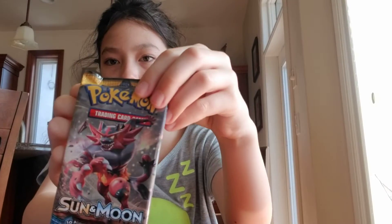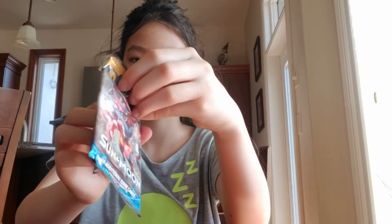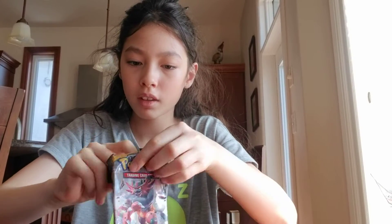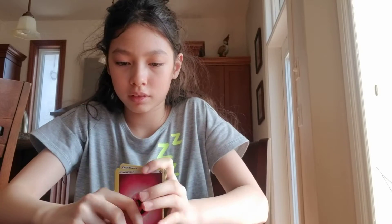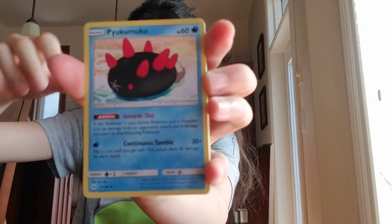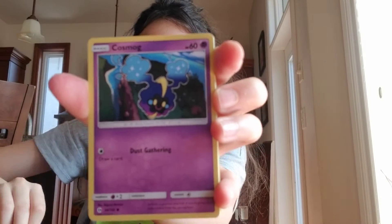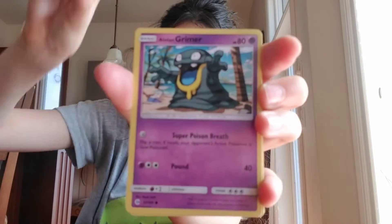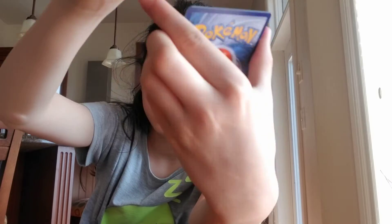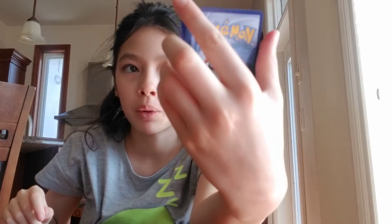But next is Sun and Moon Base, which has Incineroar on it. Also, go check out the BCGY box that I opened. Code card. Energy, Bruxish, Rotom Dex, Pyukumuku, Roggenrola, Cosmog, Fromantis, Alolan Grimer, Togedemaru, Hala I think, and Cosmoem — that is a rare. So nothing good in that pack either.